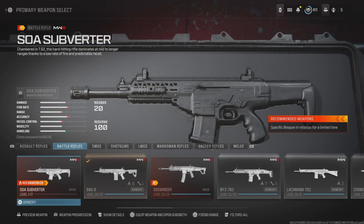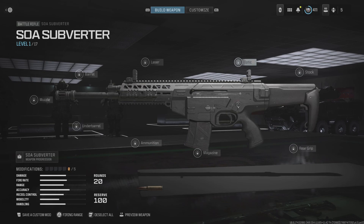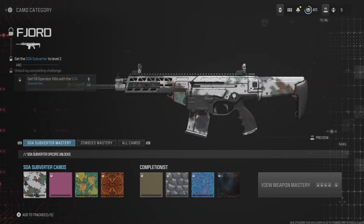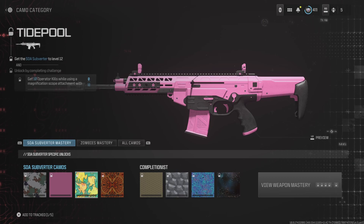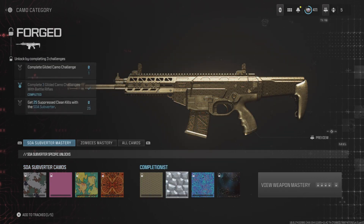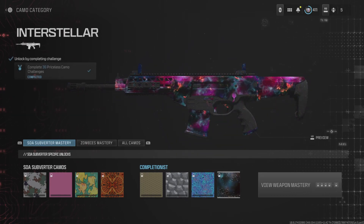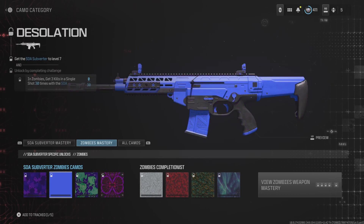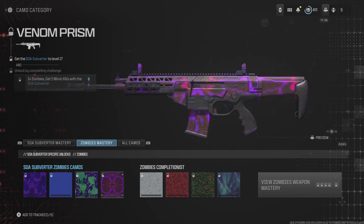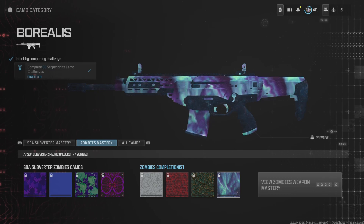Alright, now we have the SOA Subverter finally! Let's go ahead and check out this gun and see what the camo challenges look like on this weapon. All the multiplayer challenges are pretty much the exact same — you've got this weird looking fish camo that you can unlock, same as every other battle rifle. Once you get Gilded, then you have the different camo tiers: Priceless and Interstellar challenges to complete. Over in zombies it has its own unique challenges and another fish camo, and that blue camo looks really good on this gun. We've also got the Golden Enigma, Zircon, and Borealis — looks amazing on this gun as always.